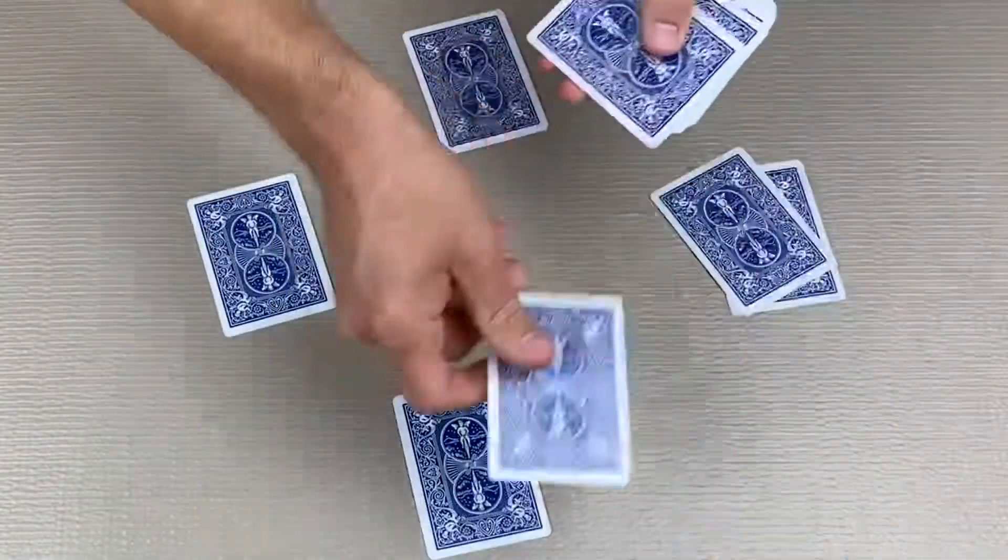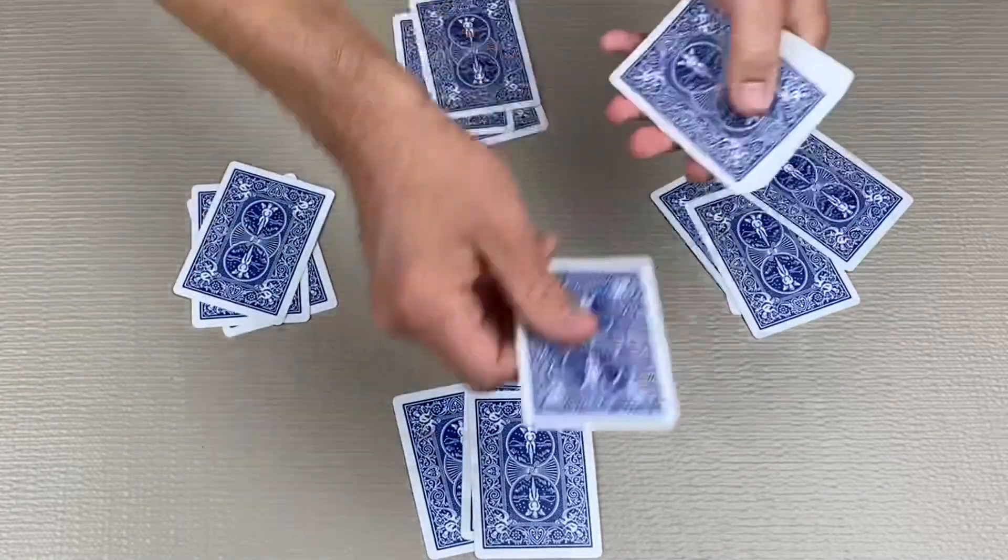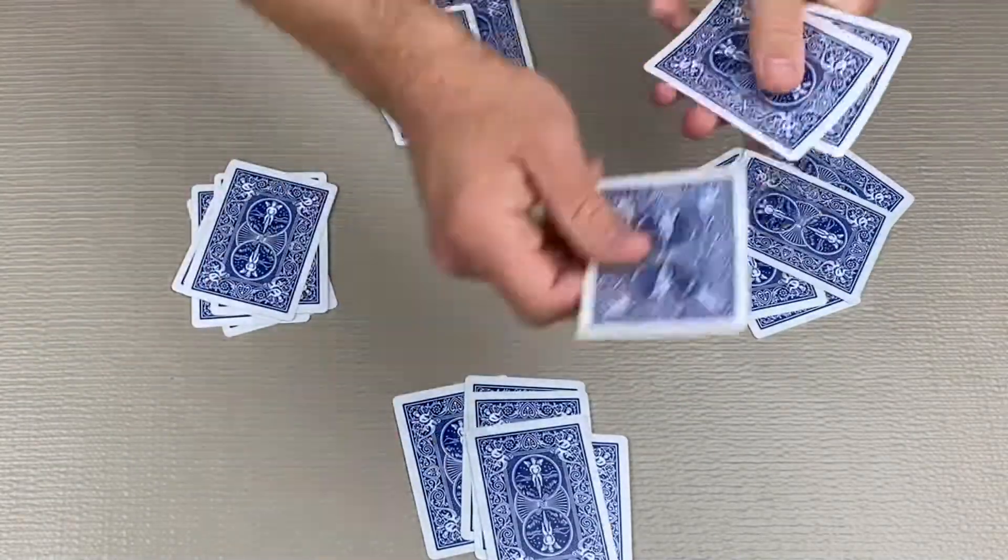Hello and welcome to how to play Bid Euchre, or as I like to call it, Real Euchre. If this is your first time here, please hit the subscribe button and the bell so you're notified about new games every week. Bid Euchre is a game for four players — it is a team-based trick-taking game that only uses the nine up through the ace. The dealer begins the game by shuffling the deck and dealing out six cards to each player.